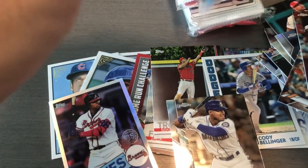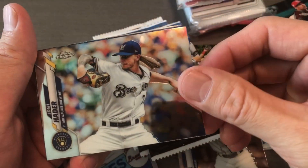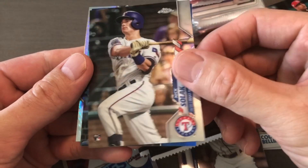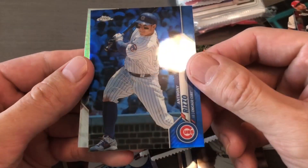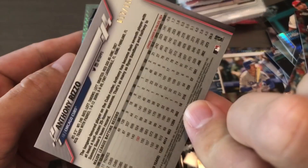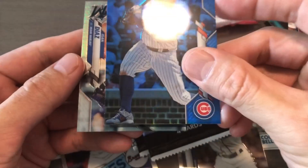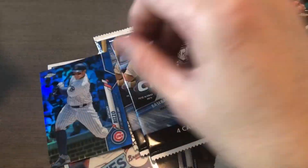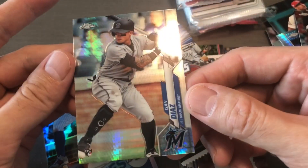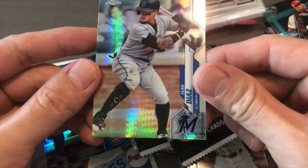Second pack. Hader, Solak. Nice — this is blue Rizzo! Oh sweet! That's number 12 out of 150 — nice, look at that! Get that in the Cubs pack. And Isan Diaz. Cool — is that mojo? Fish skin!